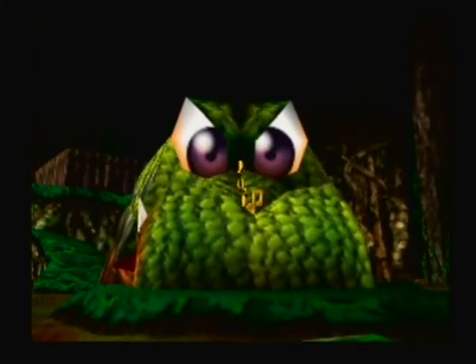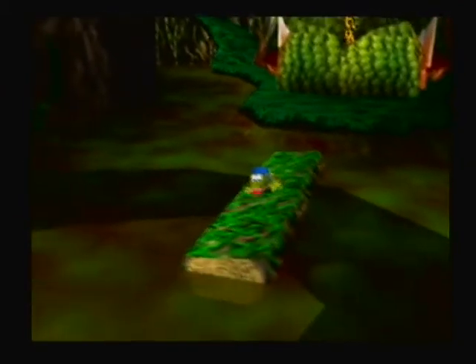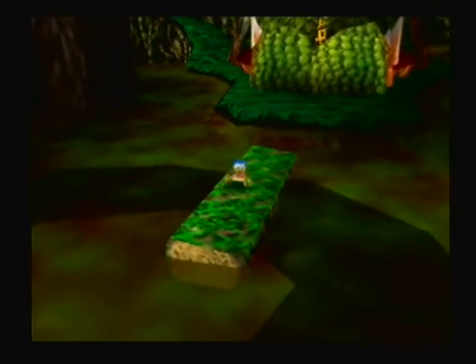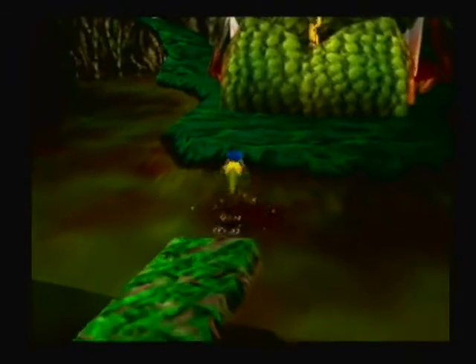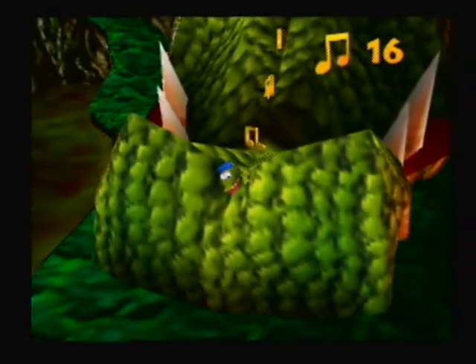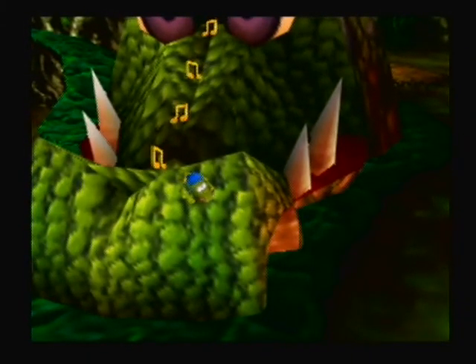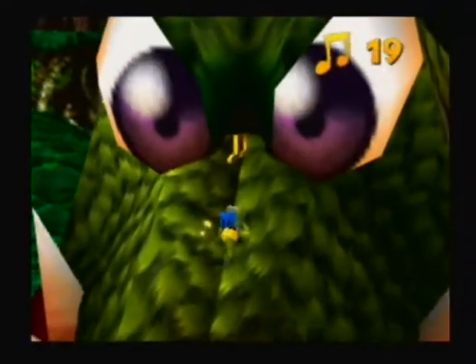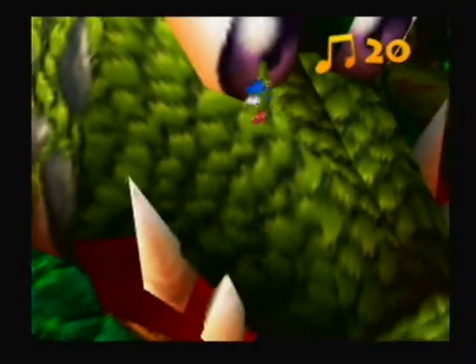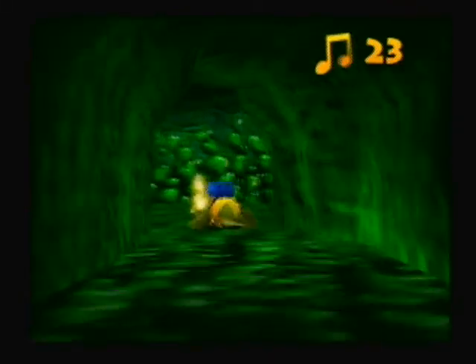Hello everybody and welcome back to Let's Play Banjo-Kazooie. This is episode 11 and we are back in Bubble Gloop Swamp. I went ahead and became a crocodile ahead of schedule. Today we are going to be tying up some loose ends that we couldn't do without the running shoes — well, we could do this one without the running shoes but I chose not to, just to make it a little easier. So let's go into Mr. Vile's big crock-o-nose and play his little game.